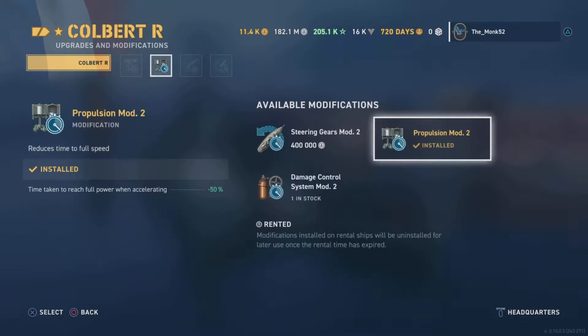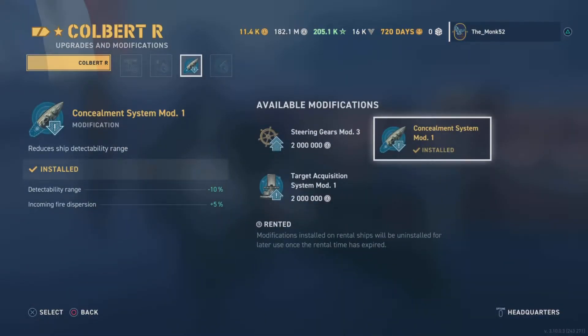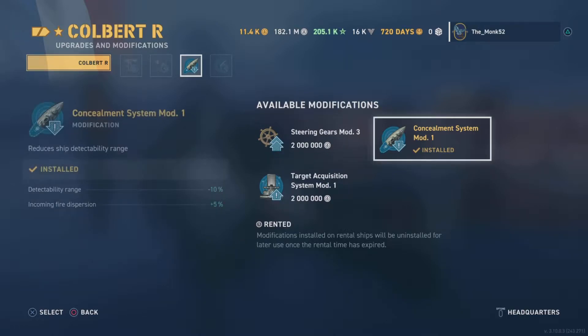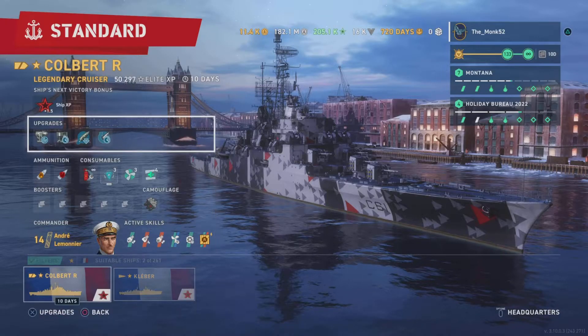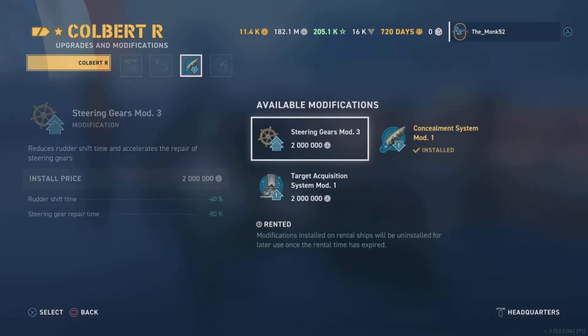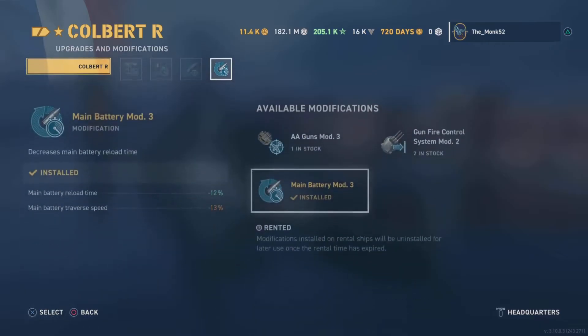That's slot two — definitely propulsion mod, because the ship does not accelerate very quickly. I understand people going for an agility build, but even then I would 100% go with propulsion mod. Concealment is probably best for slot three. Rudder isn't bad but getting that concealment down is such a nice thing, plus the incoming 5% fire dispersion reduction. Concealment mod is usually best anyway, and I recommend concealment over steering gear here — can't stress that enough. Going back: propulsion mod is mandatory.